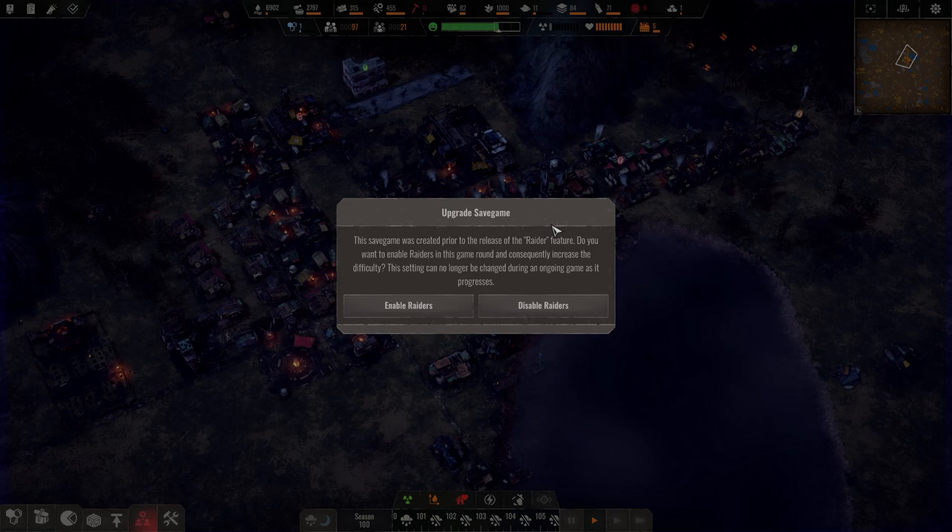We are a hundred seasons in right now and they have this feature called Raiders. At this point we're not even close to fully realizing the potential of this colony. Part of me says let's focus on developing the colony and seeing how we survive that way, but the other part says how cool would it be to have this new feature halfway through. There's no option to do this later on the save.